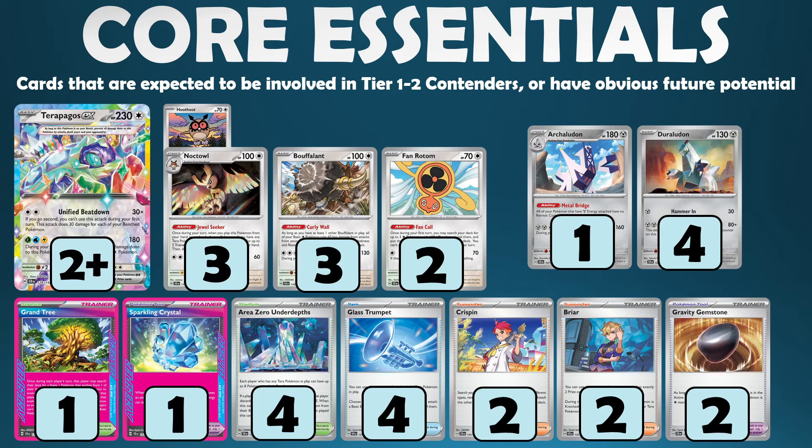I recommend 2 just for general use, but 4 if you want to lean into building around Terrapagos. The Noctowl line is a really great supporting engine. We have lots of great Terra Pokemon in the game right now, and Fan Rotom gives great searchability for that card, so picking up a 3-3 line of the Noctowl makes a lot of sense. Typically you won't go to the full 4-4 line because you'll probably weave in things like Bibarel or Pidgeot as secondary colorless support, so 3-3 is perfectly sufficient in all the builds I've made so far.